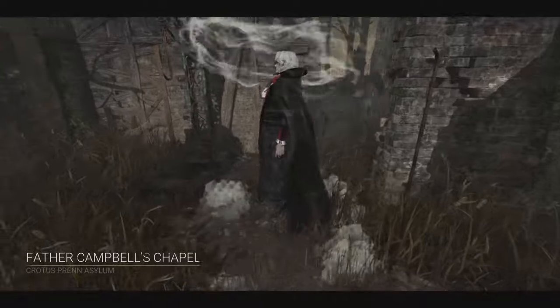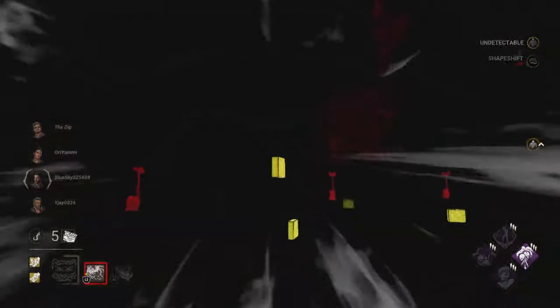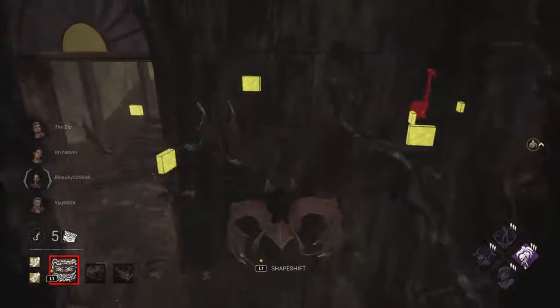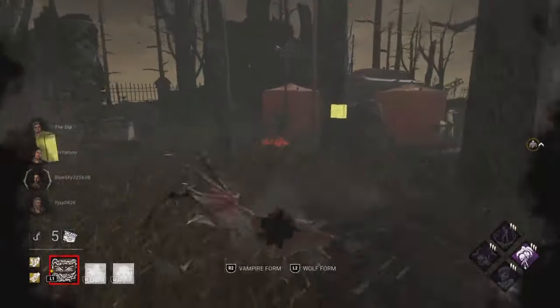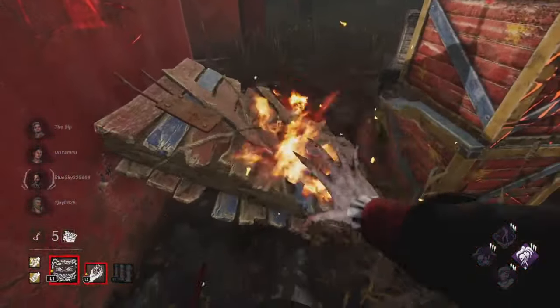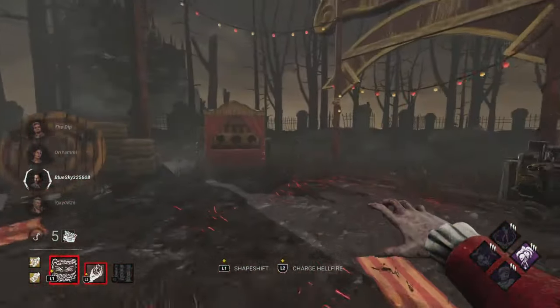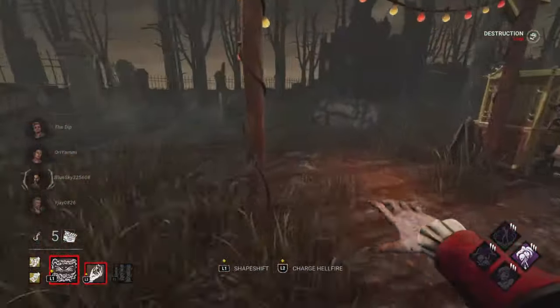Welcome back to yet another Dead by Daylight video. Today we are using Dracula, the Dark Lord from Castlevania. We're showcasing a build utilizing some of his perks: one to block the totems, and the other to give the obsession a 33% decrease in repair speed when the first gen is completed. This is post-commentary style — I wanted to break down the full match for you guys.